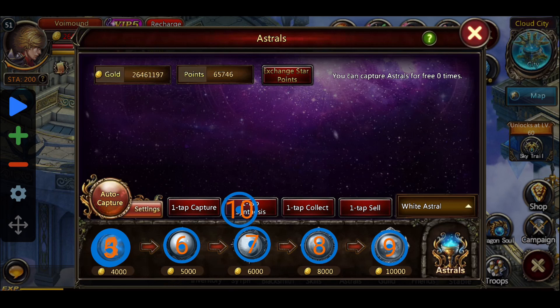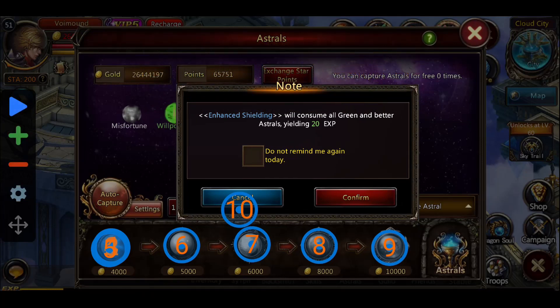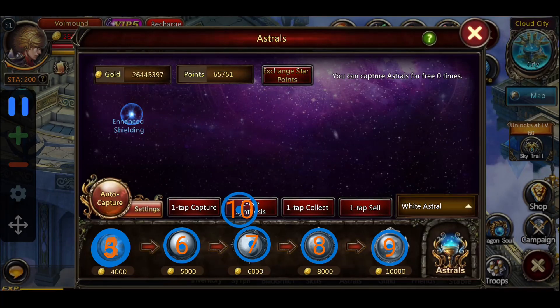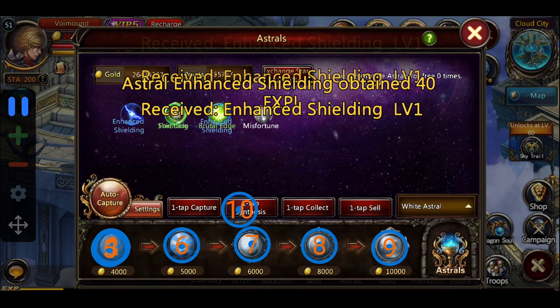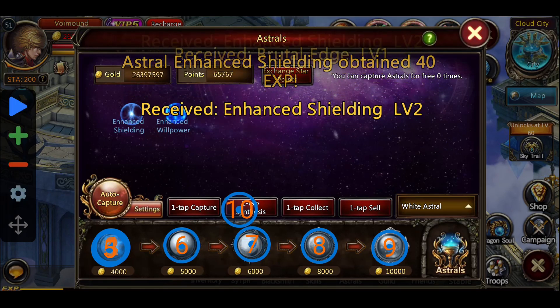When you're ready, all you have to do is press the play button on the left and it will start. This screen pops up when you start the game for the first time or when you restart it. All you have to do is press 'do not remind me again today', confirm, and then press play to continue the auto click.